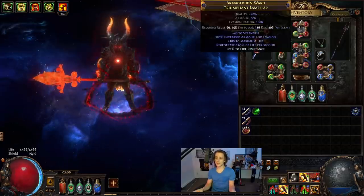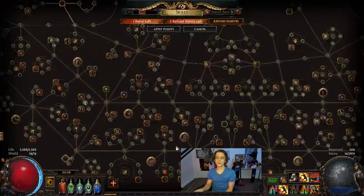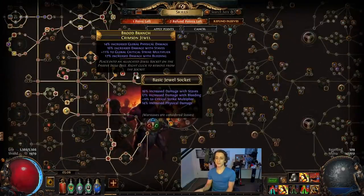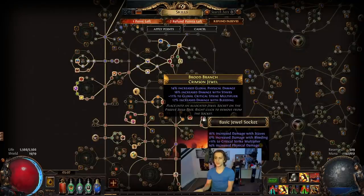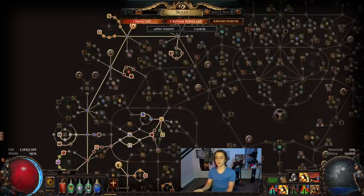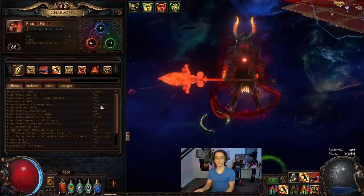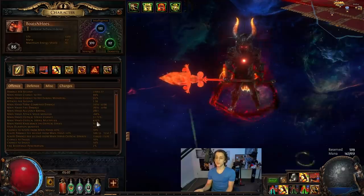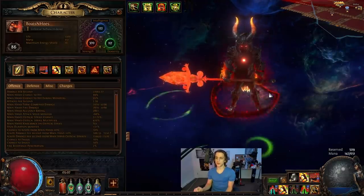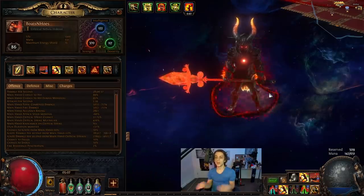The jewel sockets I currently have are similar to the starter build video. One isn't that great, but damage/damage/crit multi — that one's pretty good. Staff damage/crit multi/crit multi — that's typically what you're looking for. I'm sitting at 420 crit multi right now which is a pretty good number, could still go a bit higher, but try to keep it above 400.